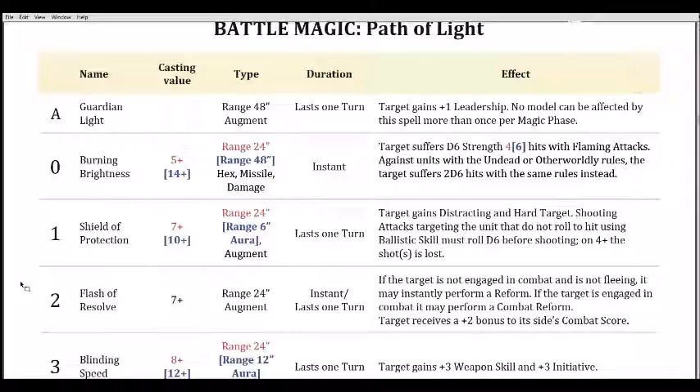Spell two is Flash of Resolve, another low casting value of seven, range 24. It's an augment lasting one turn. If the target is not engaged in combat and is not fleeing, it may instantly perform a reform. If the target is engaged in combat, it may perform a combat reform, and the target receives a plus two bonus to its side's combat score.